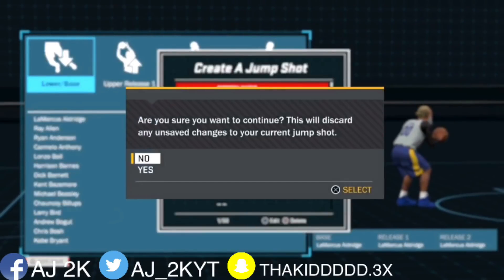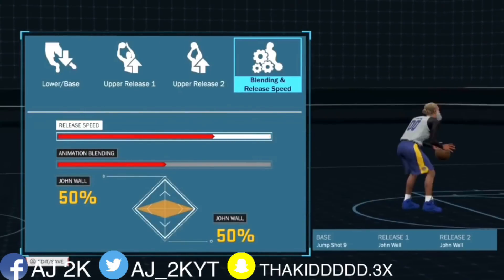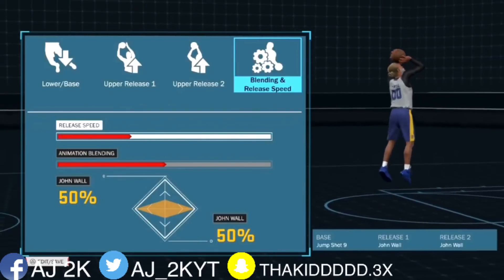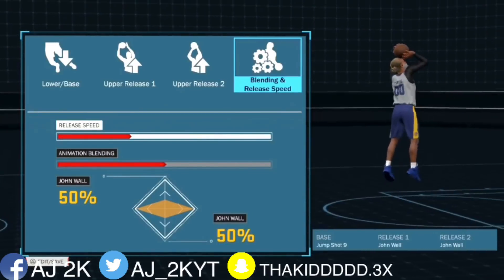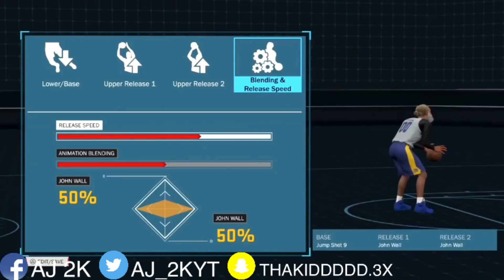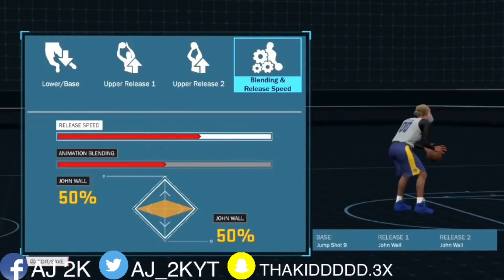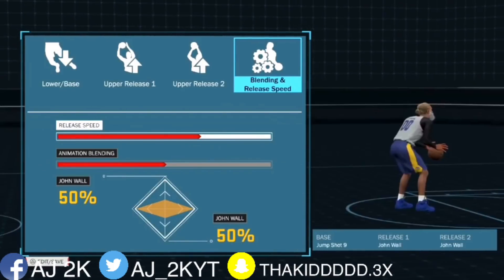Today what I'm gonna be showing y'all is the best green light jump shot in the game. This is a custom shot — first time y'all see me using a custom. You want to use Base 9 for the base, and y'all know Base 9 is one of the best bases in the game. It gets you so many greens, especially contested — I don't know how that base just makes you a god.